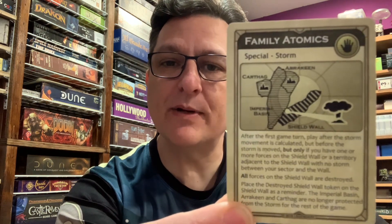Hello, I'm Jack Reed with Future Pastimes, and I'm a designer on the expansions for the 2019 edition of the classic Dune board game from Gale Force 9. And in this video, I'm going to be talking about one of the special treachery cards, and that is Family Atomics.